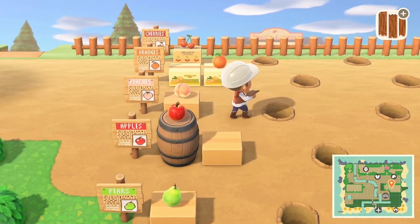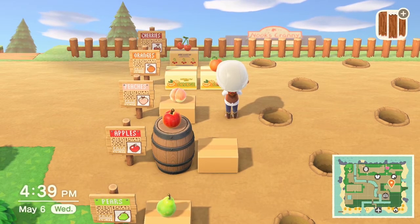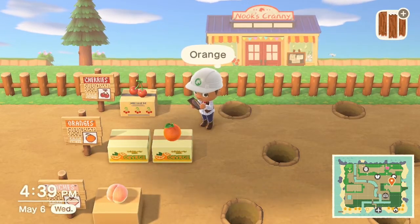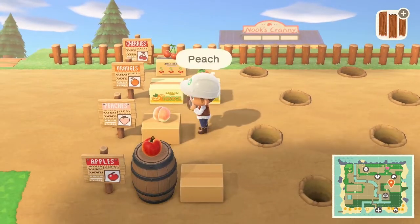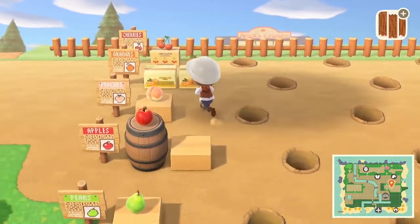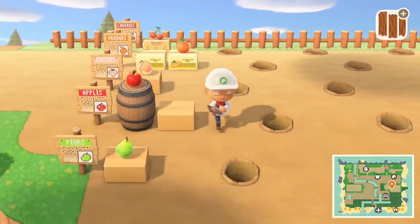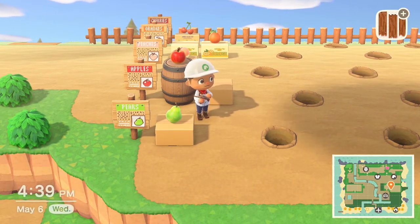I set it up in a way that it's like a farm, because we ship out products — and nothing says shipping out products like boxes, cardboard boxes. I have a cherry one that I just found in my inventory, and two orange ones that were being sold at Nook's Cranny. I cannot find the other boxes right now, so I might have to check in with some friends or look online — let me know if you guys have it down in the comments below. I also threw some fruits on here: the cherry, the orange, the peach, the apple on a barrel, and the pear.